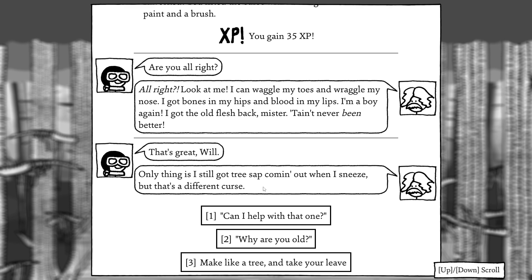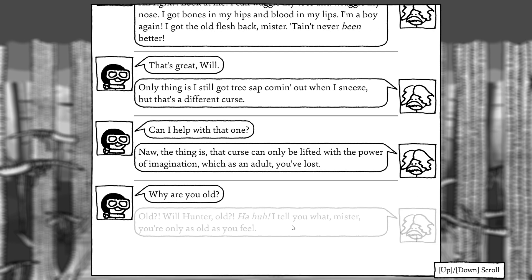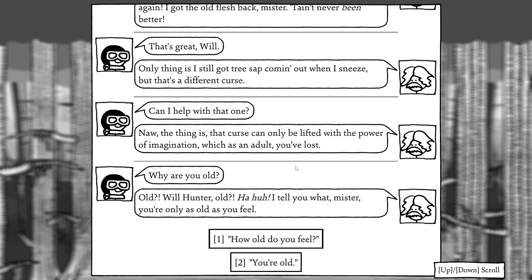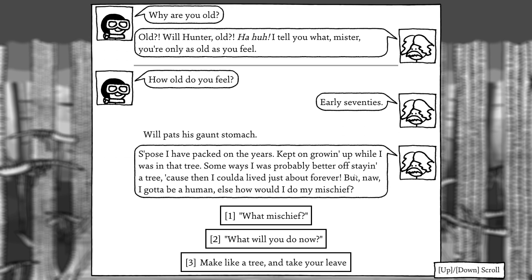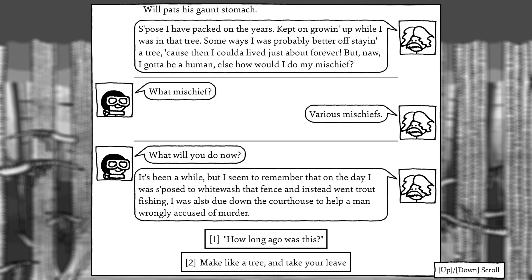The only thing is, I still got tree sap coming out when I sneeze, but that's a different curse. The curse can only be lifted with the power of imagination, which as an adult you've lost. Why are you old? 'You're only as old as you feel.' How old do you feel? 'Early 70s.' He pats his gaunt stomach — suppose he packed on the years, kept on growing while in that tree. Some ways he was probably better off staying in it, because then he could have lived just about forever. But nah, he's gotta be human. How else does he do his mischief? He was supposed to whitewash a fence and instead went trout fishing. Also he was going down to the courthouse to help men wrongly accused of murder.